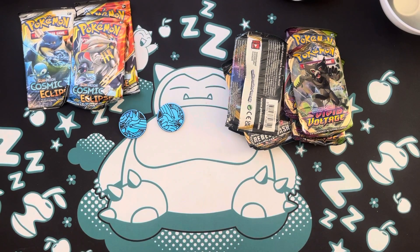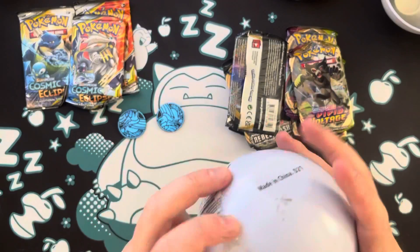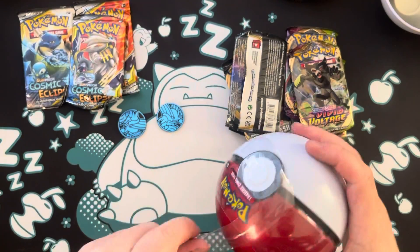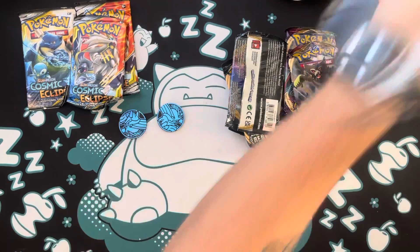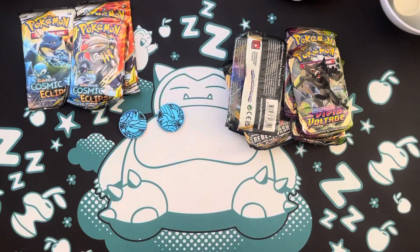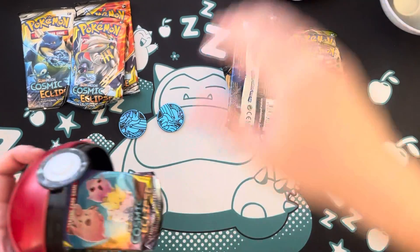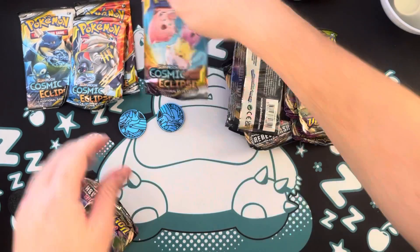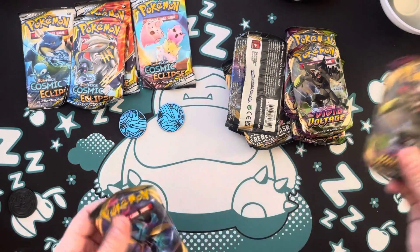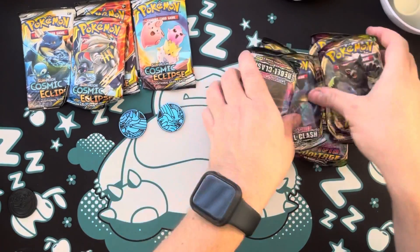We can get a shiny from Rebel Clash. We could get the Chunkachu out of these other packs. But should I open a Cosmic Eclipse as some dessert? There's a little bit of pack therapy since the spring semester is about to start. Yes! We got the baby pack! Hell yeah — so we're just missing one. This is the cutest pack for sure.